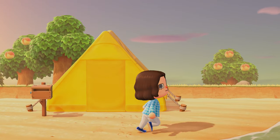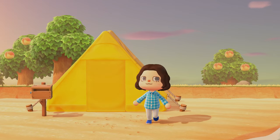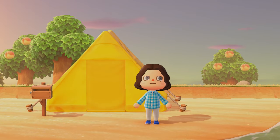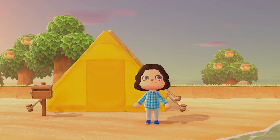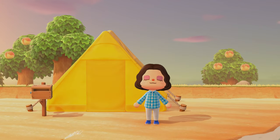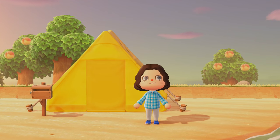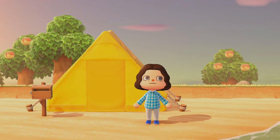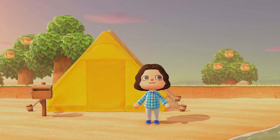As you can see, we are on a little island here. I've had a poll out for over a week now about what theme you would like to see for this island, and archipelago core won with almost 50% of the votes. So we're going to have an archipelago island — I'm very excited to do that. Get some water terraforming in and maybe do little mountains here and there, since archipelagos are kind of just little mountain islands. I think it's going to be a lot of fun and a little bit different.